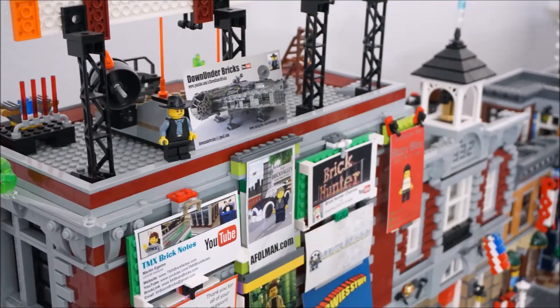There is Down Under Bricks — don't jump, Down Under Bricks. I know the UCS Falcon is $800, probably more in Australia, but there's no need to jump off the ledge there. Oh wait, never mind — I think he just wants to show off his business card.